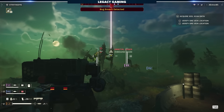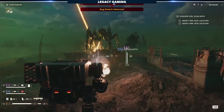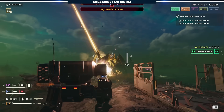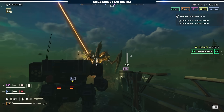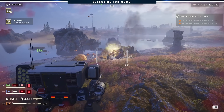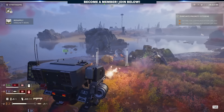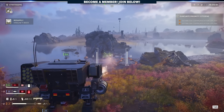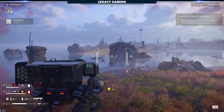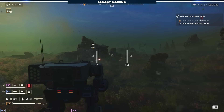A perfect example are Bile Titans. If you know someone is about to shoot it with a recoilless or drop a 500kg bomb on it, wait and make sure they are or aren't doing that before you unleash a salvo of your own rockets. Every single one of those 14 rockets should be treated with reverence, because every one you waste is one less rocket you'll have later on when you need it. That being said, the Patriot is an absolute stud at taking down high-value targets like Bile Titans, Tanks, and of course the dreaded Chargers.